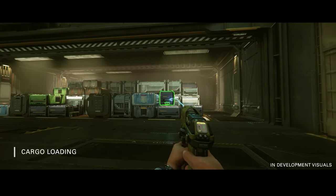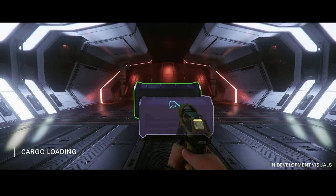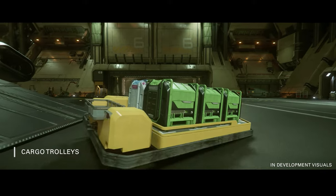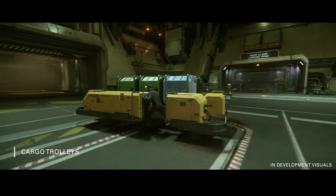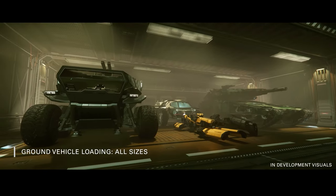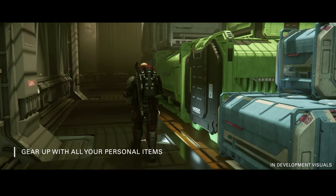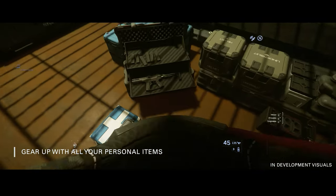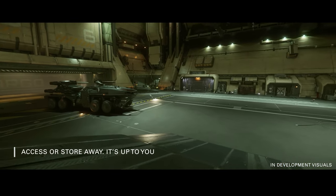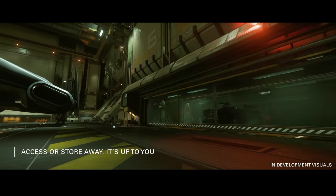In the exciting world of Star Citizen, hangars are undergoing a transformation. These spaces are becoming more than just places to park your ships — they're becoming your personal sanctuaries. Freight elevators will be your new best friends, allowing you to interact with your local inventory effortlessly. With the click of a button, items stored in your location will be brought up in a physical state, managed through a dedicated interface screen. You no longer need to traverse the vast universe to fetch your ground vehicles. Your hangar will be your hub where ship components are easily accessed and you can customize your ships with ease.